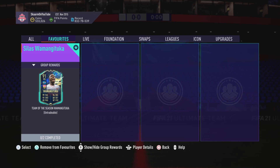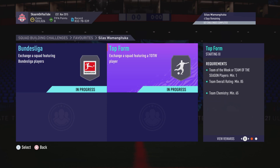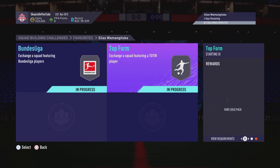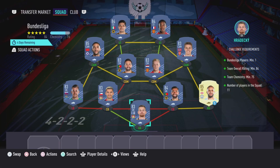This is a fun card — is it really meta? Let's be honest, probably not. But if you guys are still going to be doing this SBC, he is going to cost you 182,000 coins to complete. The Bundesliga section costs 72,000 coins and the top form section costs 110,000 coins. You do get two tradable packs in return, and both packs are pretty decent.